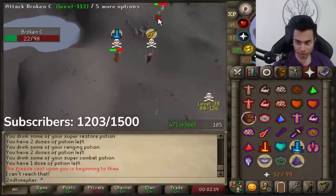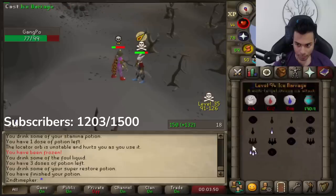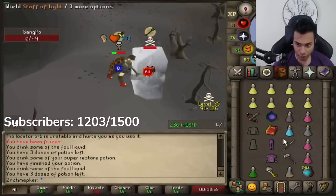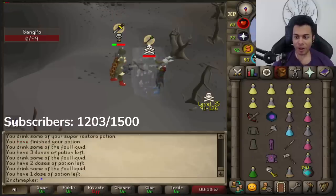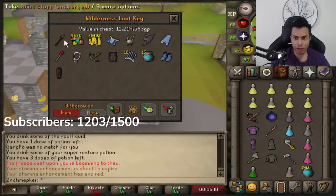Catch it - he's dead! I refuse to not kill him here. 47, he's dead. Oh my god, bro - the 2-in-1! 11 mil off the first one! I got a toxic staff, bro - I got a toxic staff!